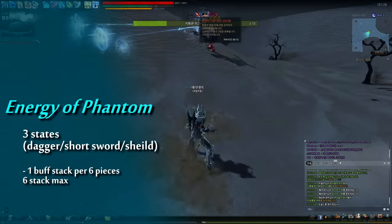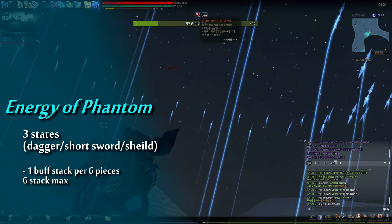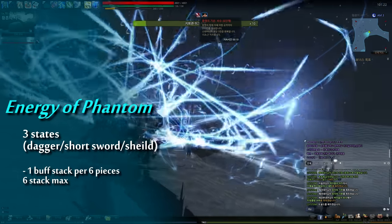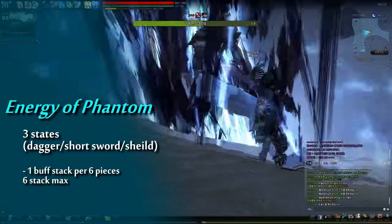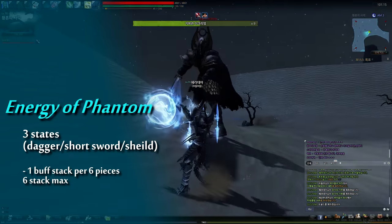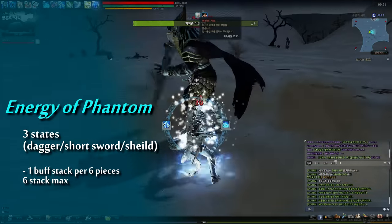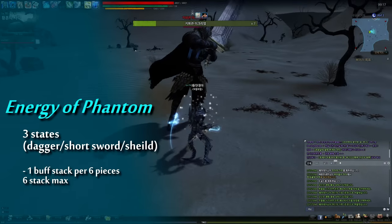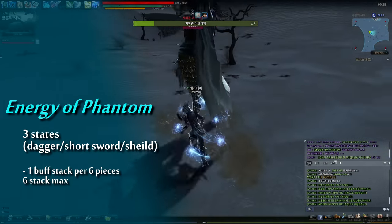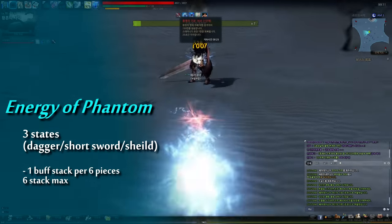Energy of Phantom is the passive buff of Hagi. It is stacked by 1 stack per 6 pieces of Phantom, and you must keep this buff as long as you can. This buff has 3 states, and their names are Dagger, Short Sword, and Shield. The first important buff is the Short Sword, the orange color buff, and it will be activated at any time if you make 6 hits of pieces of Phantom.